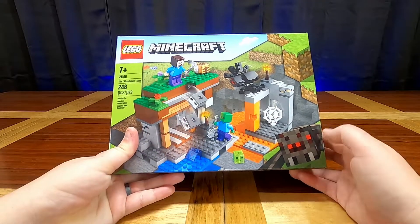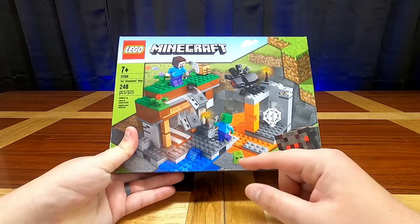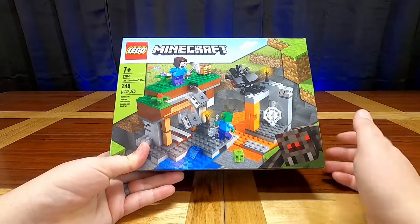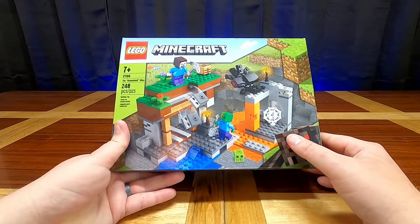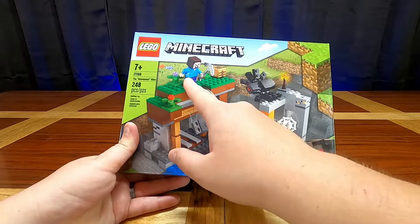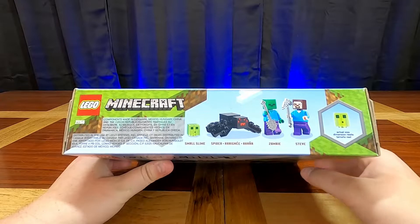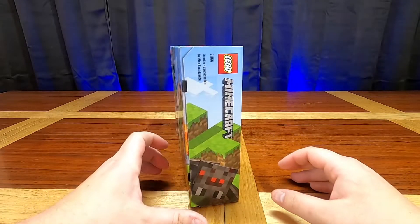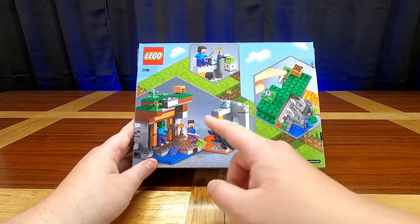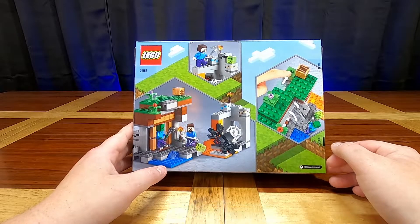Looking at the front of the box, we get a zombie with an iron shovel, and a little slime block — which is cool because I think I've only ever seen one other set with a slime. We also get a spider, which I don't actually have in my collection yet, and then a Steve with an iron pickaxe. The top resembles the front, the side box art features a spider, and the back shows some different play features.